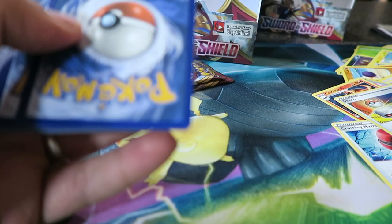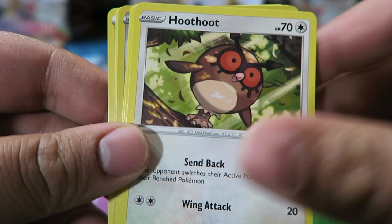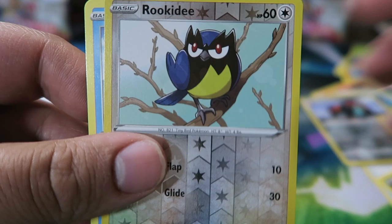Pack: Bisharp, Evolution Incense, Vitality Band, Diglett, Skorupi, Hoothoot, Scorbunny, Metal Energy, Pikachu, Reverse Rookidee, and a Cramorant.